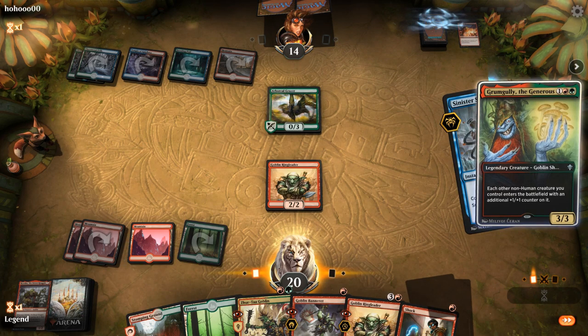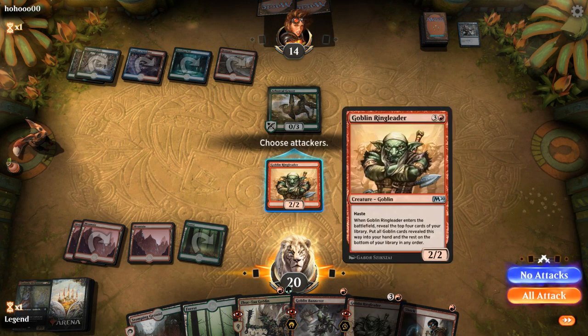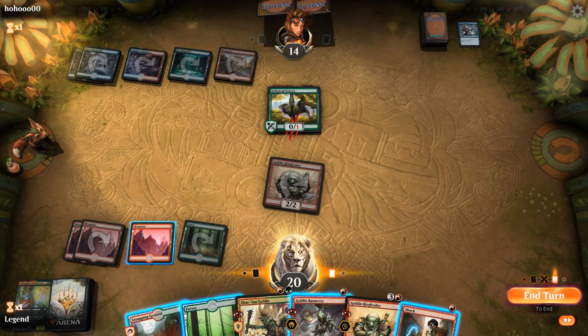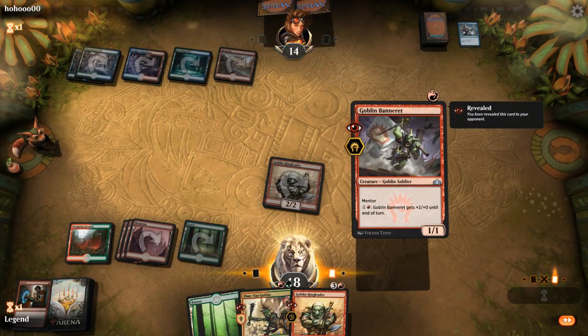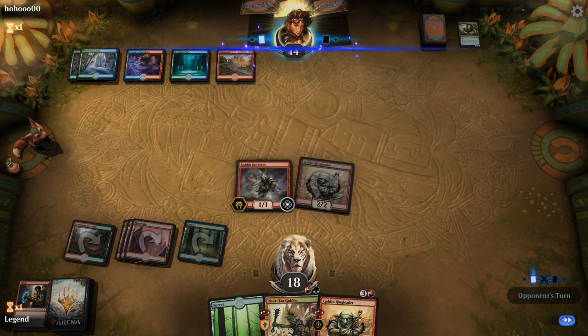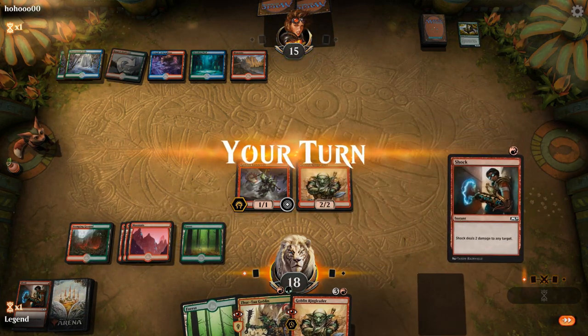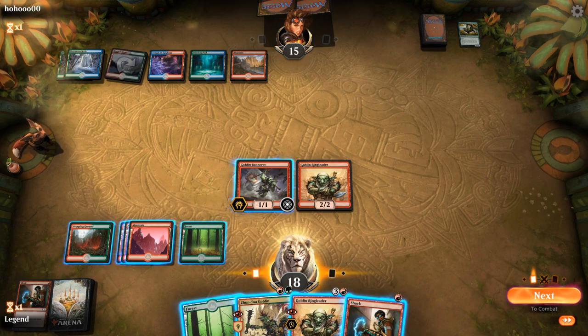Sinister Sabotage from the opponent. I can attack, Shock, and play Bannerets — or just play a 3/3 Zurta. I don't mind getting Bannerets in play, so let's Shock and play Bannerets. With Bannerets out, I can pump and Mentor onto Ringleader so they'll both be 3 power to get past the Grazer. Opponent is at 15 with two cards in hand — could be holding another Flamesweep or Counterspell. So my plan is to pump Bannerets, attack, then play a 3/3 Zurta in second main.